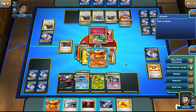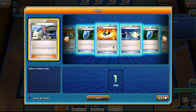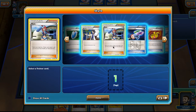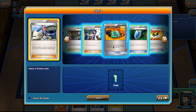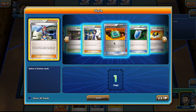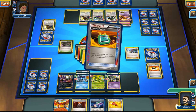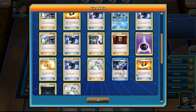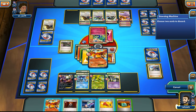We have a Skyla — what does that mean? It means we can grab the Professor's Letter. It might be a mistake to go for the Dowsing Machine, but it helps us discard Ho-Oh. Oh yeah, there is the Professor's Letter in the discard pile — that's what I'm going for here.